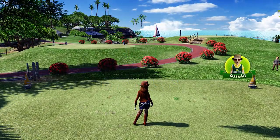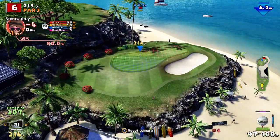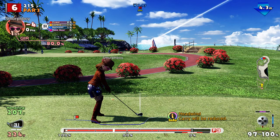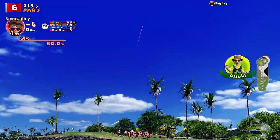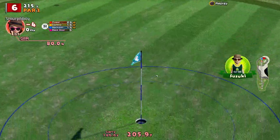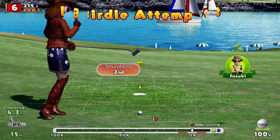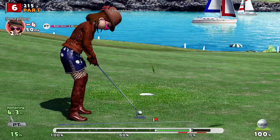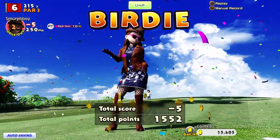Hole six is the par three. Playing 215 today, so it's a three iron into the wind. I might just power shot it because I'm going to need a bit more club on it because of the headwind. A lot of left out this way. Got it in the region — that's not a bad result. We get the birdie putt. It's five under.